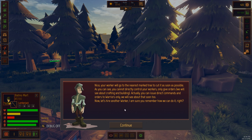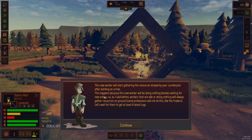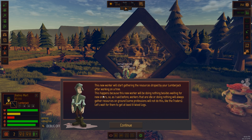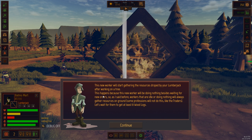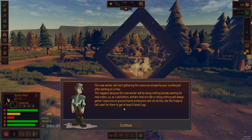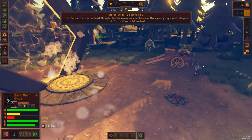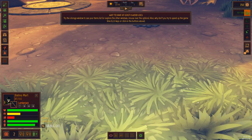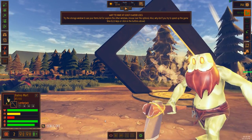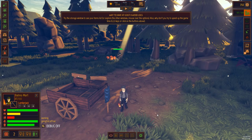Hire another worker. This new worker will start gathering the resources dropped by your lumberjack after working. They're talking to each other - that's cool. This happens because the new worker will be doing nothing besides waiting for new orders. Workers that are idle or doing nothing will always gather resources on the ground. We're going to wait for him to gather eight wood logs. What the crap is this thing? It's a bearded frog! A big giant bearded frog of awesomeness. We got a worker, he's going to gather some logs.